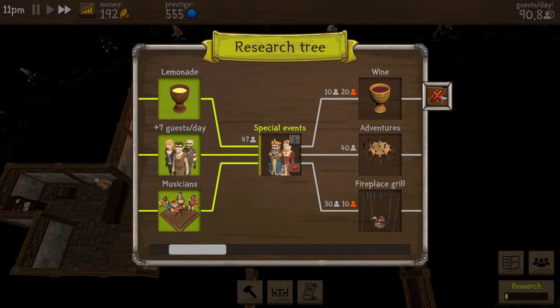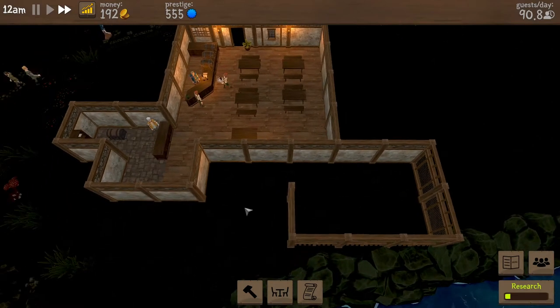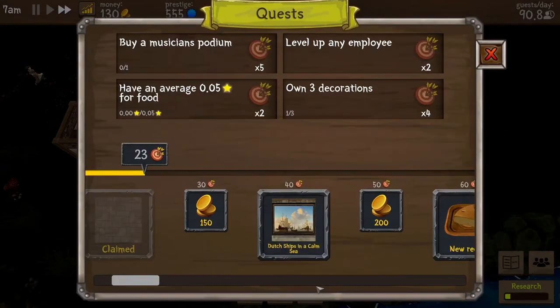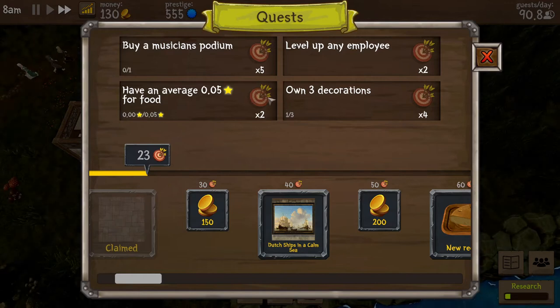Wine, adventures, and a fireplace. Not sure where I'm going to put the adventurers. Total seats: 16, average occupancy at 81% which isn't too bad. Six seconds for a food order — just have the commoners coming in, but that's okay. That's probably because I don't really have decorations or anything going on right now. Musicians podium averaging 0.5.